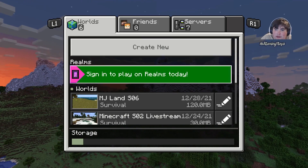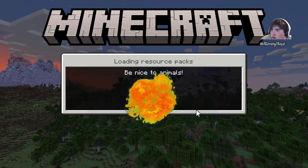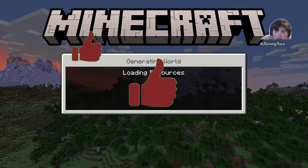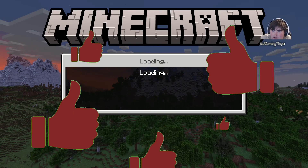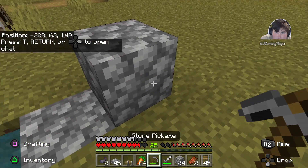Hi guys, welcome to the last episode this week of my Minecraft survival, season 6 episode 24. I'm going to try to get this cobblestone generator a lot better.